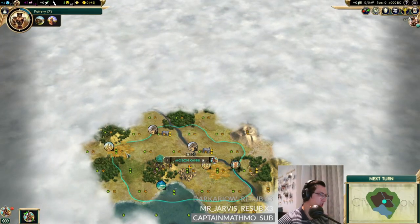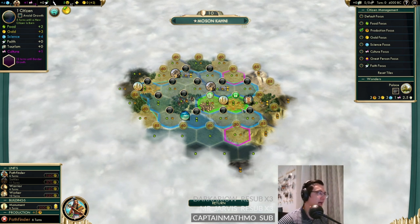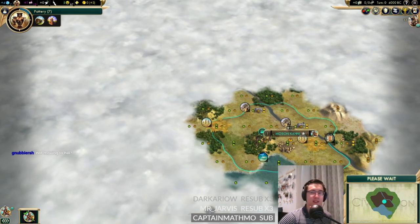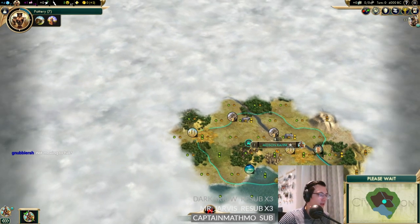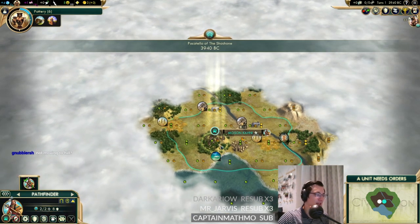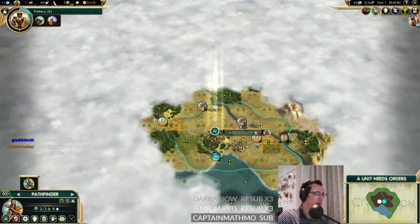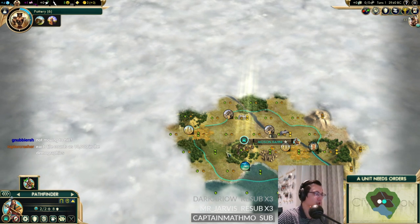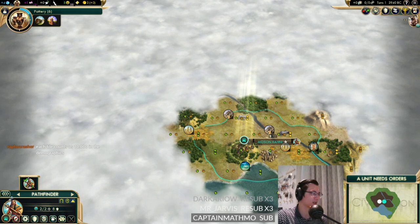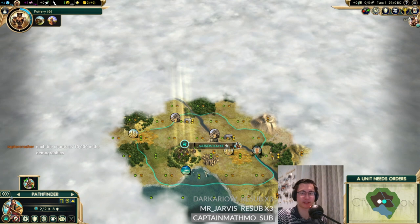We go straight into a pathfinder and work our city tile. We can start with Pottery because we have both granary resources in our capital already. Sadly we don't have a hill as a production tile for a production focus trick, but this will have to do. We're not moving to a hill - one, we wanted to chop the forest on the hill, but two, we wanted to stay on the river for a garden.